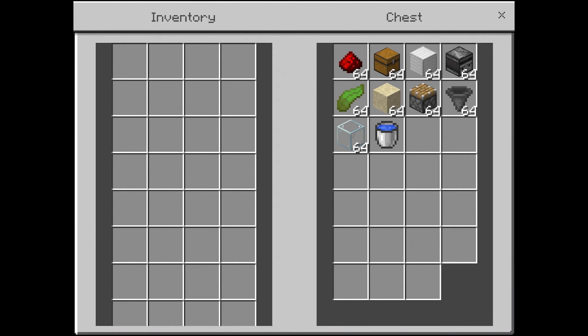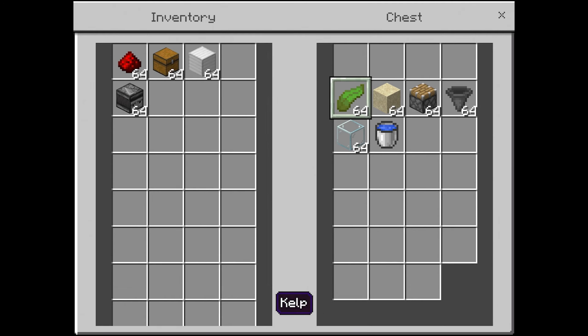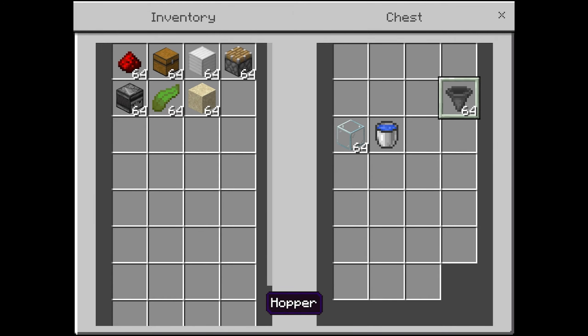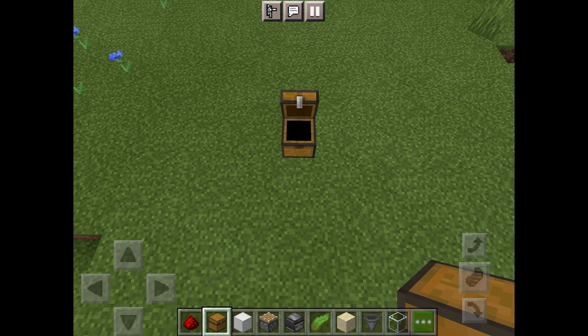The items you need are: redstone, chest, block of your choice, observers, kelp, sand, pistons, hopper, glass, and a water bucket.